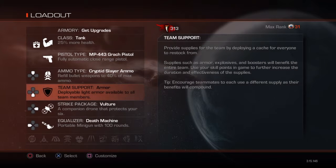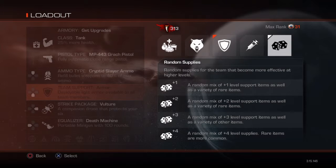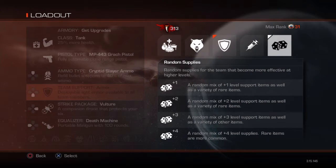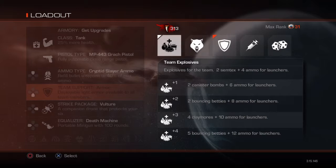Moving on to team support — there are also five to choose from: explosives, feral, armor, boosters, and randoms. Your explosives, depending on what level it's on, will determine what kind of explosives you get out of it. You can get either one of five things: semtex, cancer bombs, bouncing Betties, or claymores. And if someone buys a grenade launcher or a rocket launcher, it will also reload their backup ammunition. When fully upgraded, it can give them up to 12 extra shots.